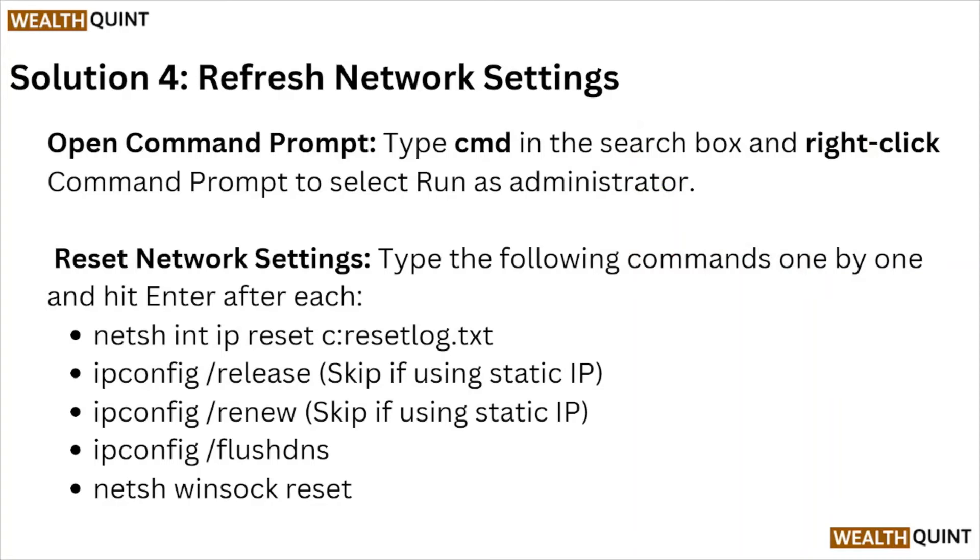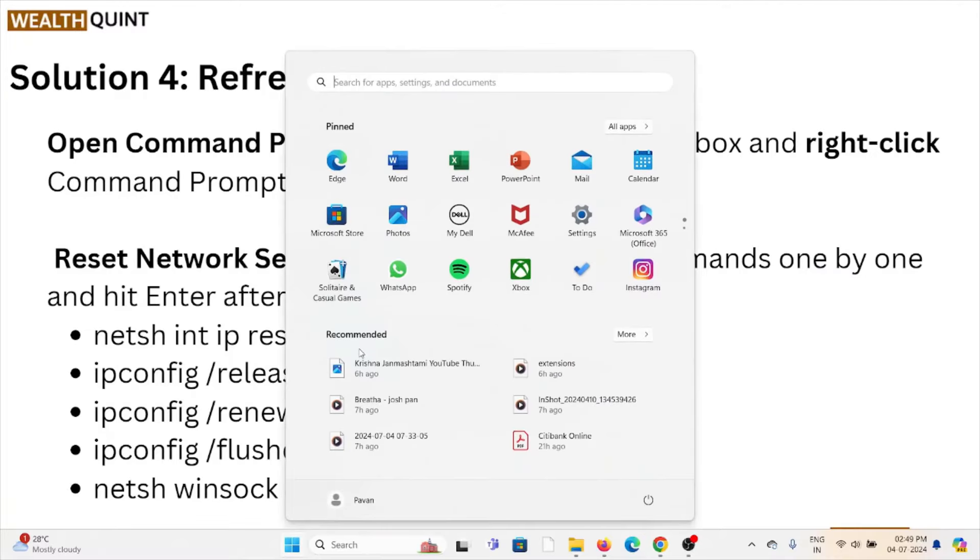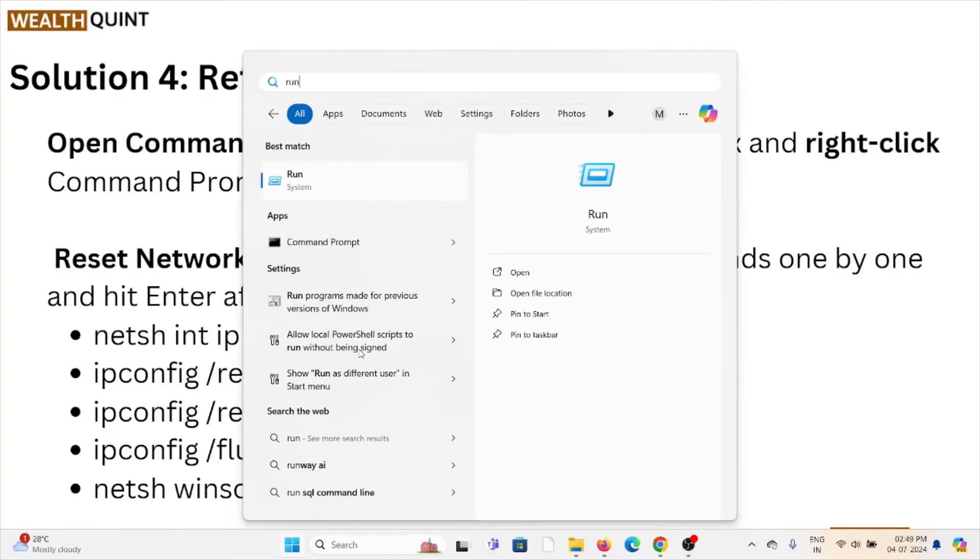Solution number four: refresh the network settings. Open the Command Prompt by typing 'cmd' in the search box, then right-click on Command Prompt and select Run as Administrator. Reset the network settings by typing the following commands one by one and hitting Enter after each command.